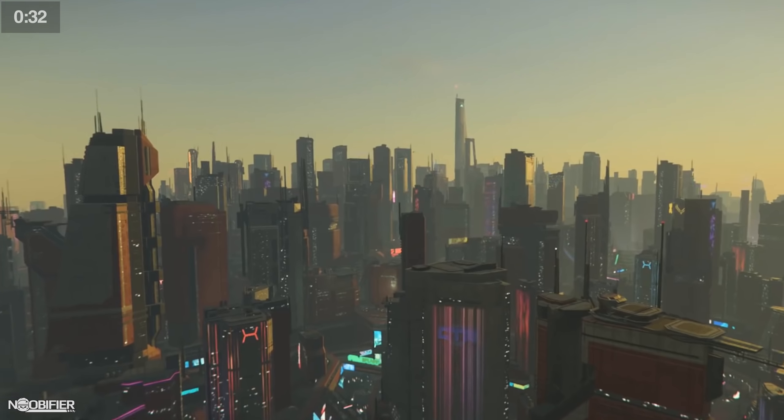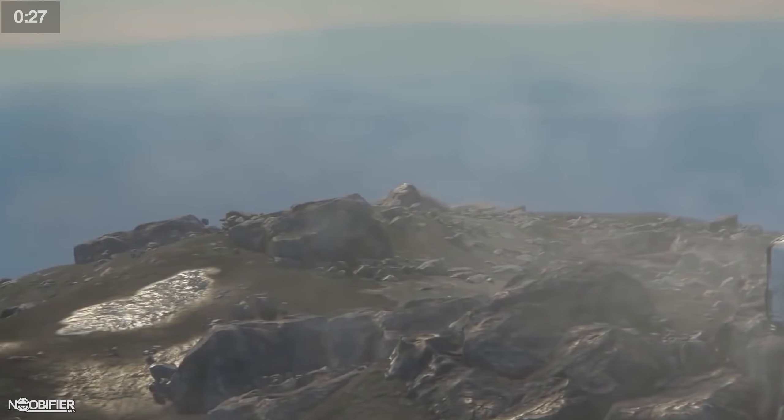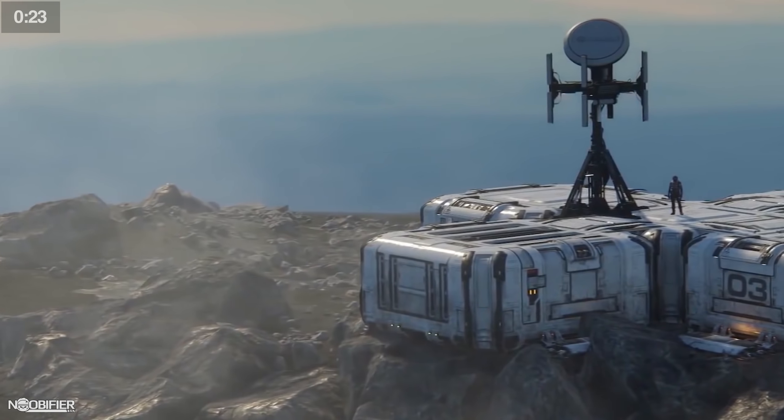Drug bundles will fall less frequently through the floor. Ships should spawn in the correct location based on what the terminal tells you. AC and Star Marine rentals were fixed. The Avenger Titan cargo should display as expected.